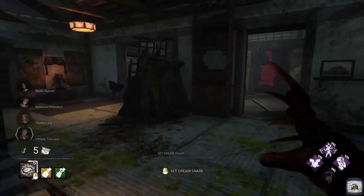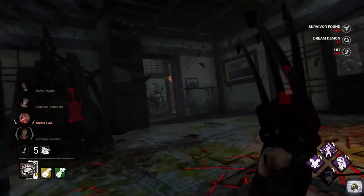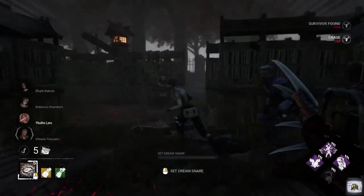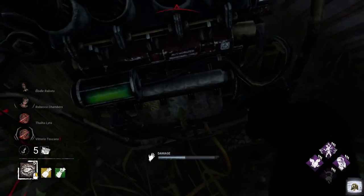We'll just go check in here first and see if we can find — hello, what are you doing down in the basement? Let's just go give her a smoochy woochy. Oh, we got some gen work here. Hello Vittorio, how are you, my dear good sir? Let's give someone a bit of a kick.